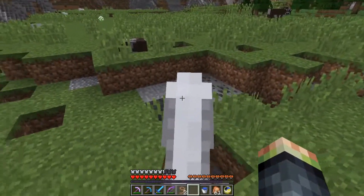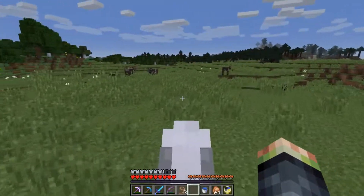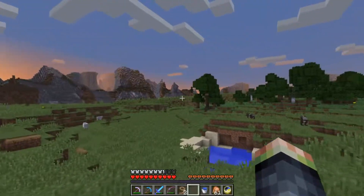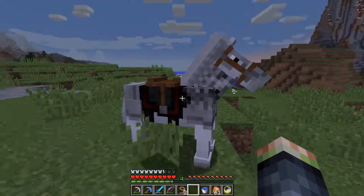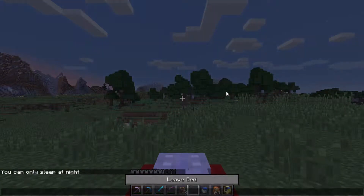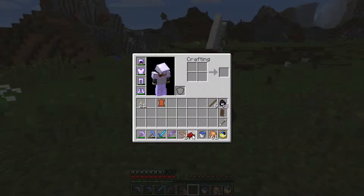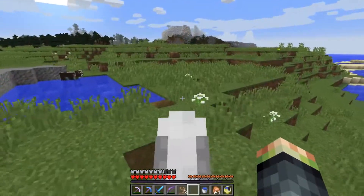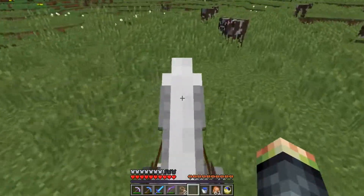I'm gonna get off this horse and collect some coal. What I'm actually doing is I need to get more books for the bookshelves so we can make our enchanting area in the End. Once we find another village — you guys probably recognize this place — we're basically looking for a village because I want to collect some bookshelves instead of actually making the books. I've made quite a bit and I can have about 10, but I definitely need to find another village.